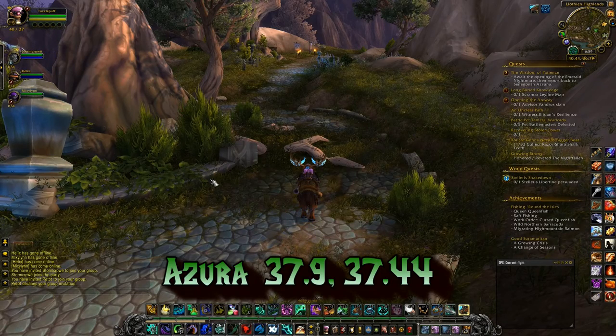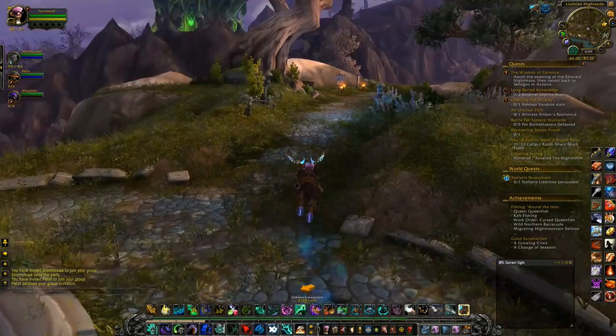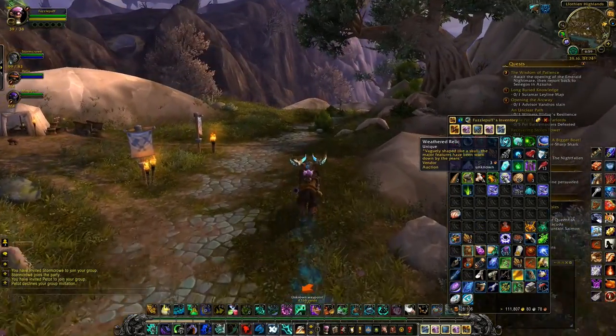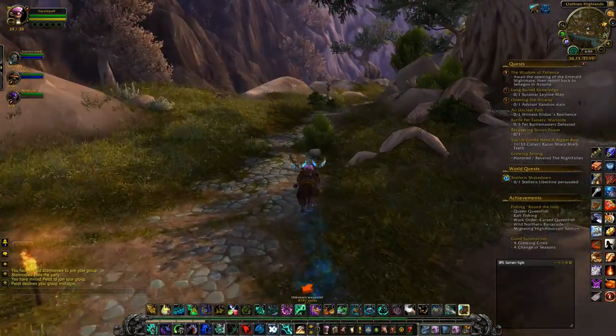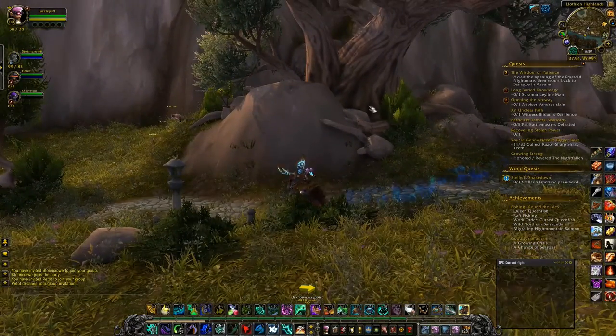Our next stop is in Azuna at the coordinates 37.9, 37.44, which is the entrance to the cave. The closest flight point is Illidari Stand. You'll run down this road and find a large tree — there's a bush by it that you can walk through into the cave entrance.